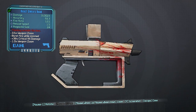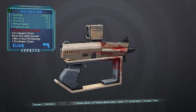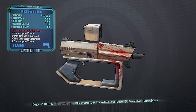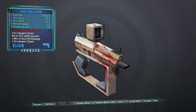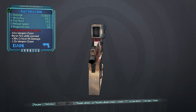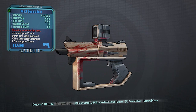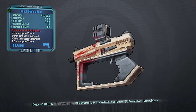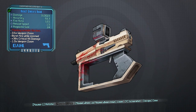Now also the Dahl pistols have gotten a slight upgrade. All Dahl pistols have gone up by about 40% in magazine size. They have also had their recoil reduced. And again, that's affecting all the pistols, not just the Gwen's Head.